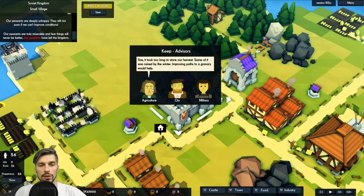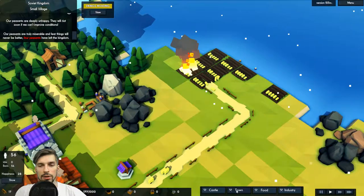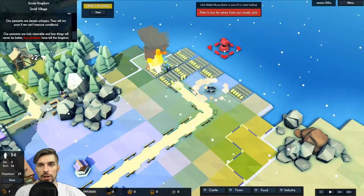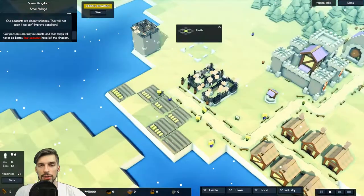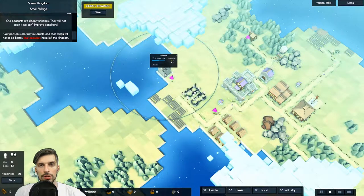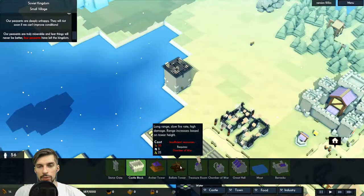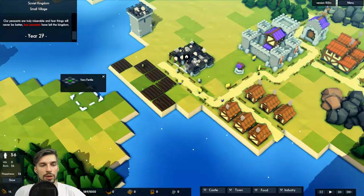Some quarries have halted. We have fire on the farm — what the hell! We should place wells everywhere because farms can get on fire. Our manor is building, our tower is building, and we'll soon have one tower protecting some of the area. We can build ballistas later but right now it's all archers. Poor peasants have left the kingdom because they didn't have enough homes.